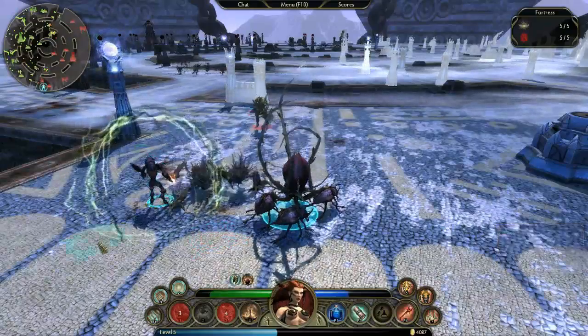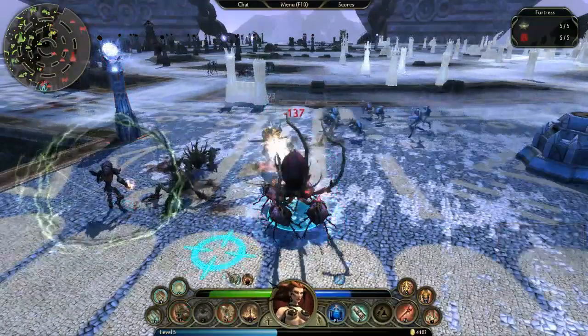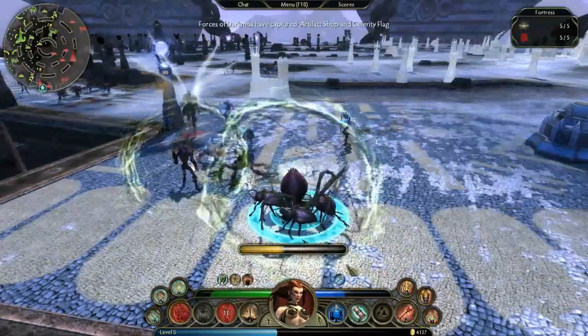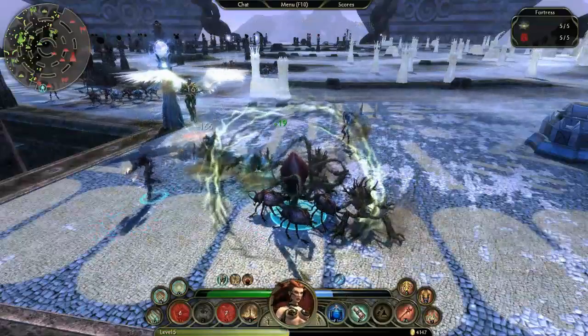By default, summoned minions follow your General around and help attack targets you are attacking, or if they're Priests, they heal and protect nearby units. However, if you want to take a more active hand in controlling your army, you can select individual minions and order them just like you would your Demigod.